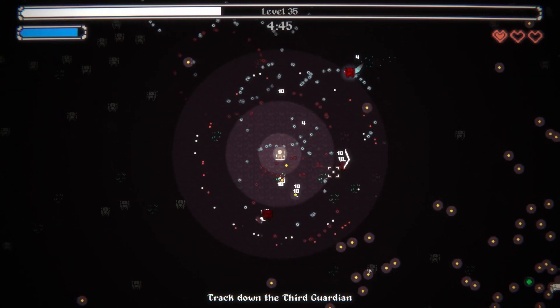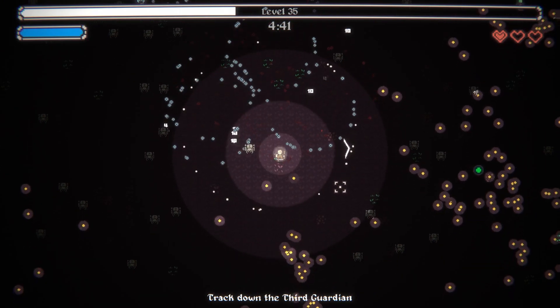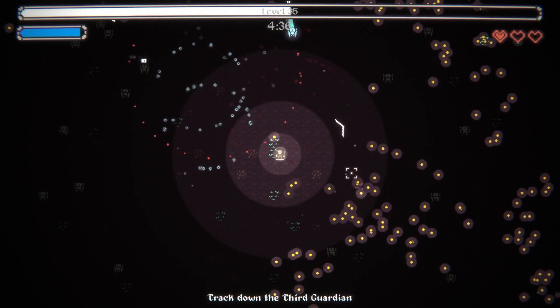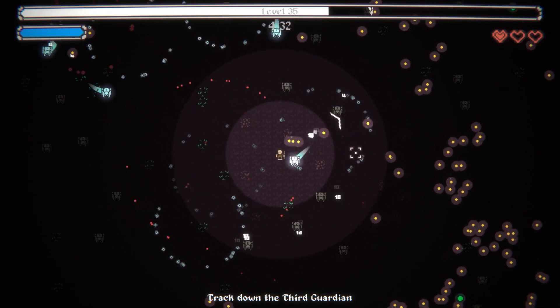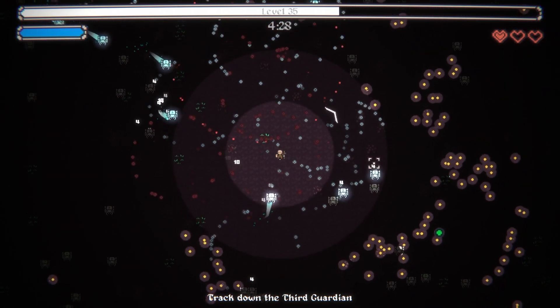Everything getting killed by my bombs is just gonna be hyper-frozen - everything in the range of my bomb explosions is just going to get locked down and can't do anything about it. Do not walk into death. Spiders move weird and I'm only partly paying attention.